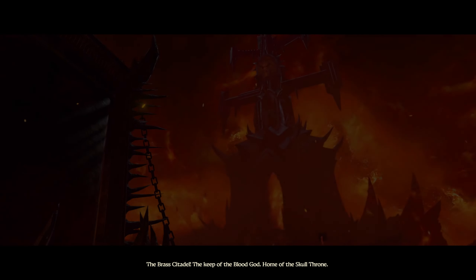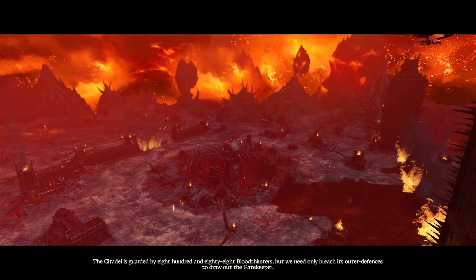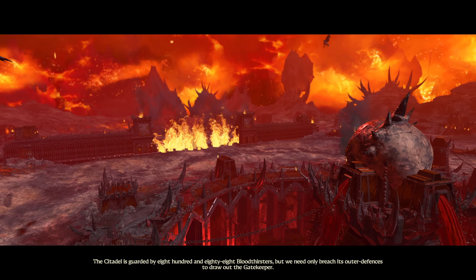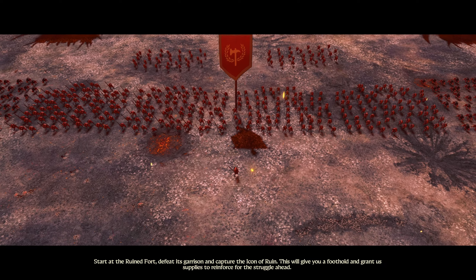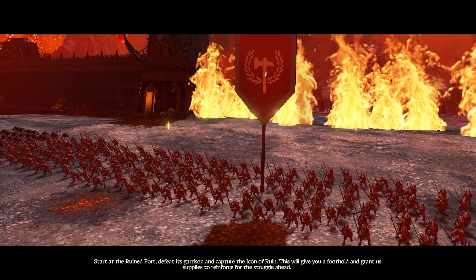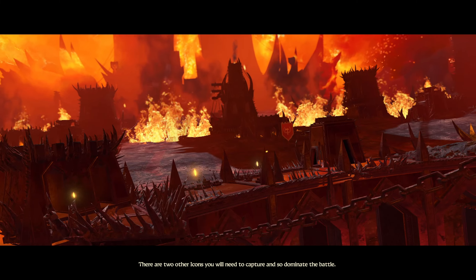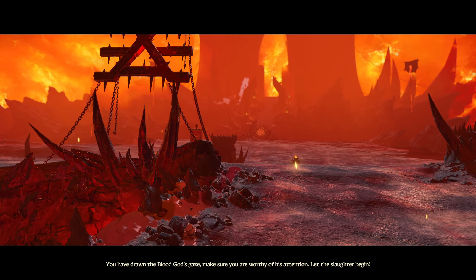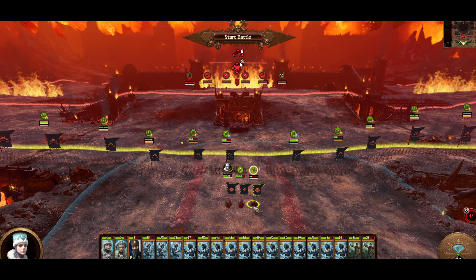The Brass Citadel — the Keep of the Blood God, home of the Skull's Throne. The Citadel is guarded by 888 bloodthirsters. We need only breach its outer defenses to draw out the Gatekeeper. Start at the ruined fort, defeat its garrison and capture the Icon of Ruin. This will give you a foothold and grant supplies to reinforce for the struggle ahead. There are two other icons you will need to capture to dominate the battle.